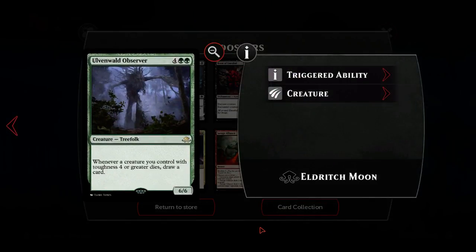Openwild Observer: four green green for a six-six creature treefolk rare. Whenever a creature you control with toughness four or greater dies, draw a card. It's probably not good enough, but I like it more than other people - I've even considered putting it in a commander deck.